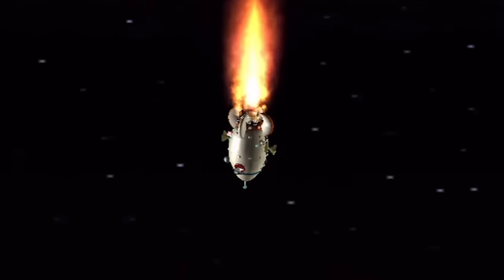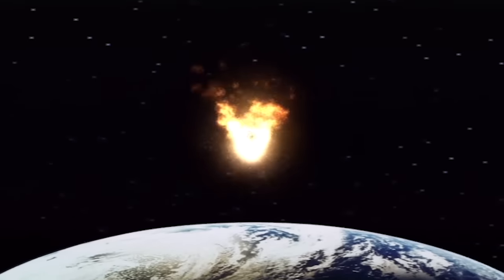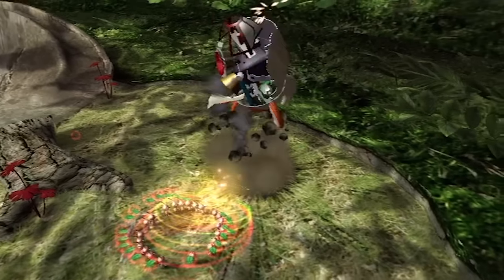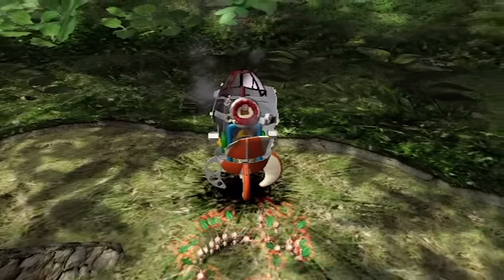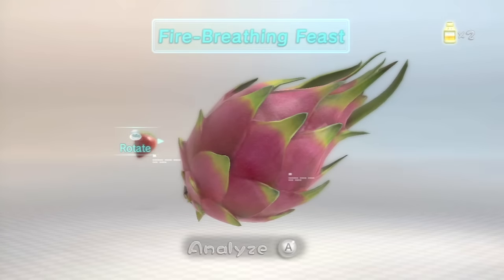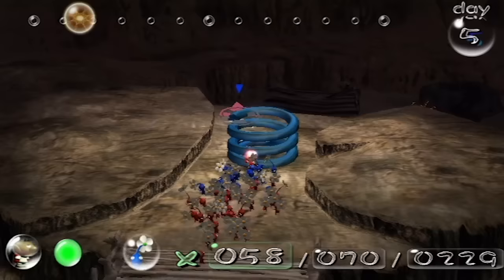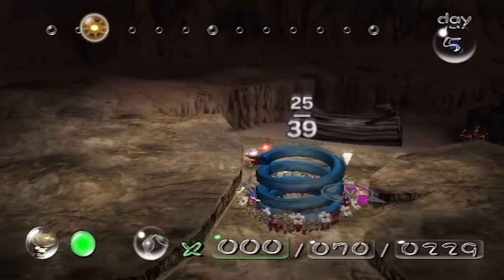The premise of Pikmin is simple. Olimar has crash-landed on a planet inhabited by the Pikmin race. With their help, he must collect the missing parts of his spaceship in order to make his way back home. Although the sequels have slightly different goals, the central concept is the same: collect key items, such as ship parts, to beat the game. The gameplay elements are all based on this end goal.